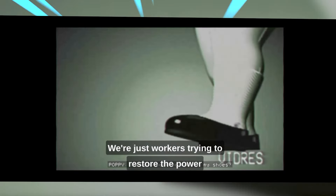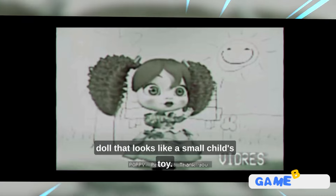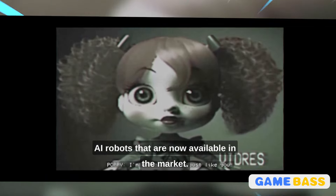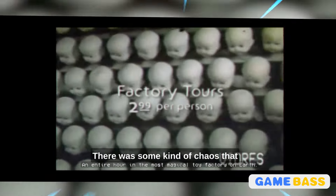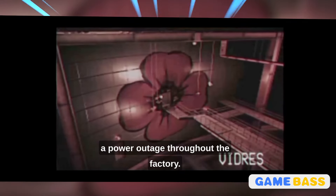We're just workers trying to restore the power to the factory and find a creepy AI robot doll that looks like a small child's toy. This doll helps children with their homework, just like the AI robots now available in the market. The doll is located somewhere in the factory and we need to find it. There was some kind of chaos that occurred because of a flower, which caused a power outage throughout the factory.